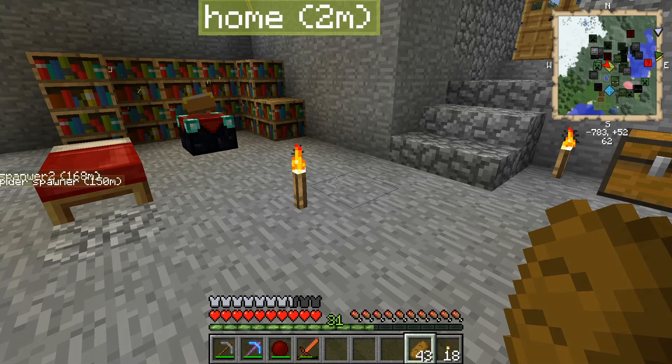Welcome to episode 3 of my let's play Feed the Beast 1.5.2 beta with GregTech version 0.8. Hopefully in this episode we can finally finish our power plant — our beginner power plant, the most inefficient power plant, but a power plant nonetheless that will help us generate some power and fill in these redstone energy cells that we have made.